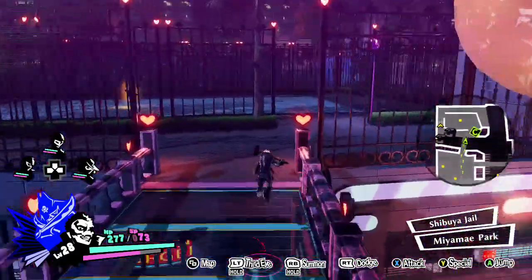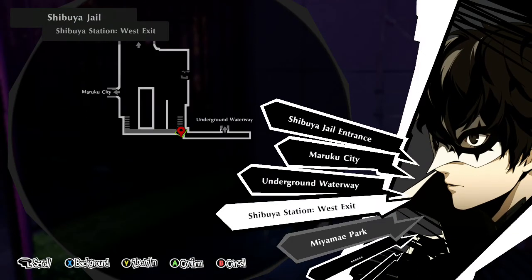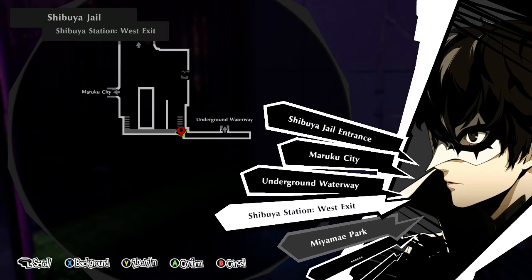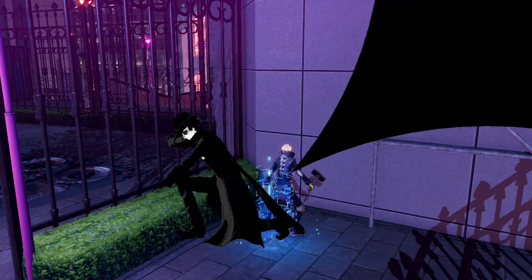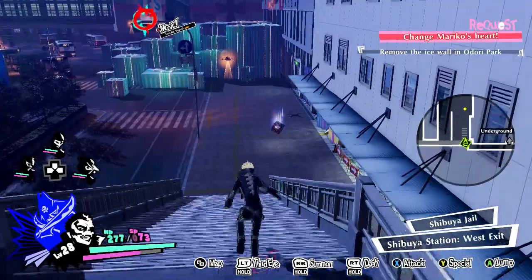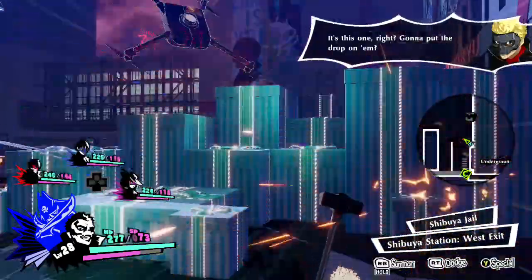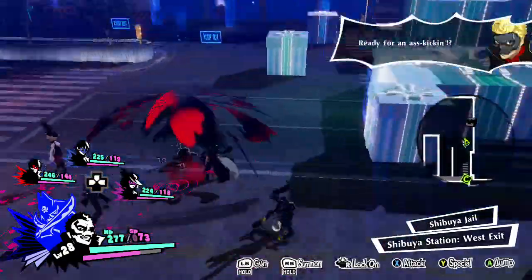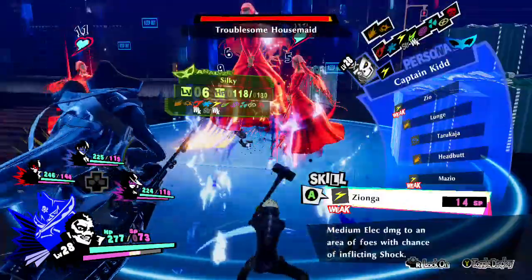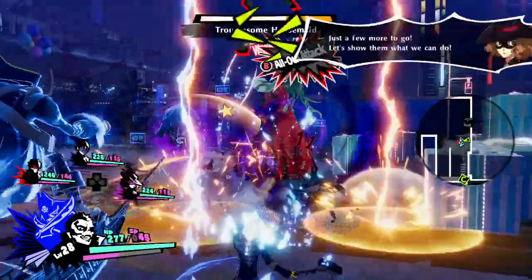After you do that, you're gonna head to another checkpoint — this time you're gonna go to the west exit. Once you're there, you're just gonna head down these stairs and there's a flying enemy there. Just attack him and you'll get another troublesome housemaid. Same thing again, just lightning attack her twice depending on your level.